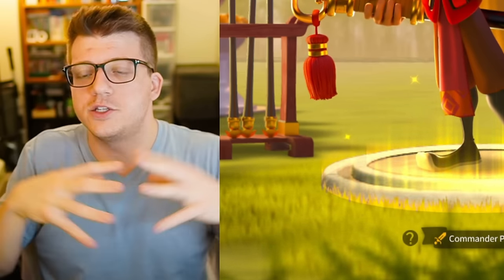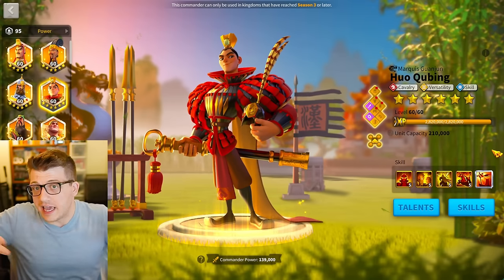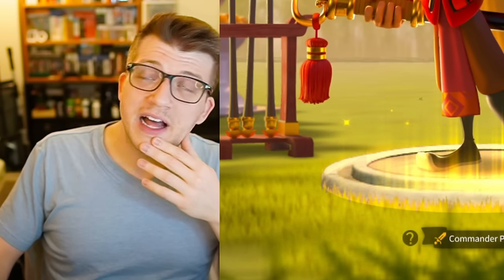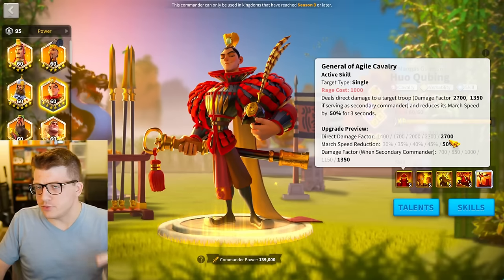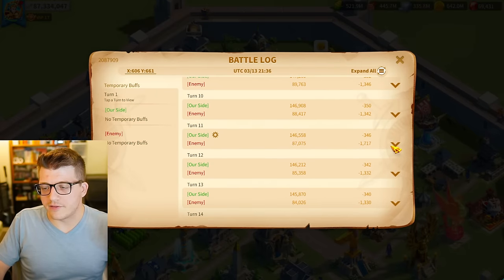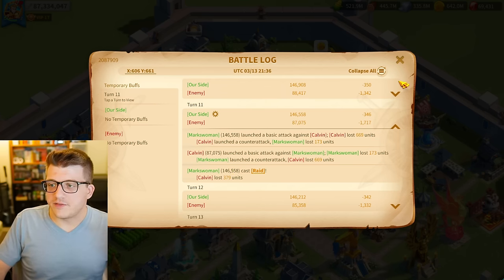The building blocks of that formula are attack, defense, and health — those are the only actual stats in the game. Everything else is just a multiplier on top of those things. So then we have to ask: does increasing your attack also increase the damage you deal with your skill? I ran that test. On this battle report on turn 11, with no attack bonuses and no skill damage bonuses, the active skill on Markswoman caused the target to lose 379 units. Then with a 5% troop attack increase, on turn 12 they lost 388 units.